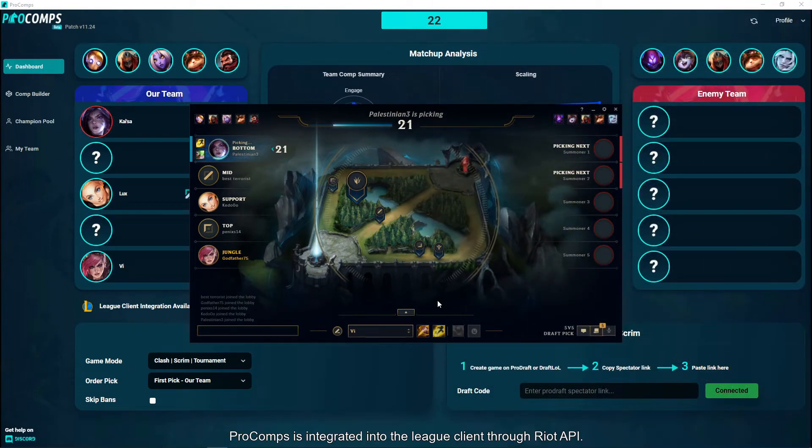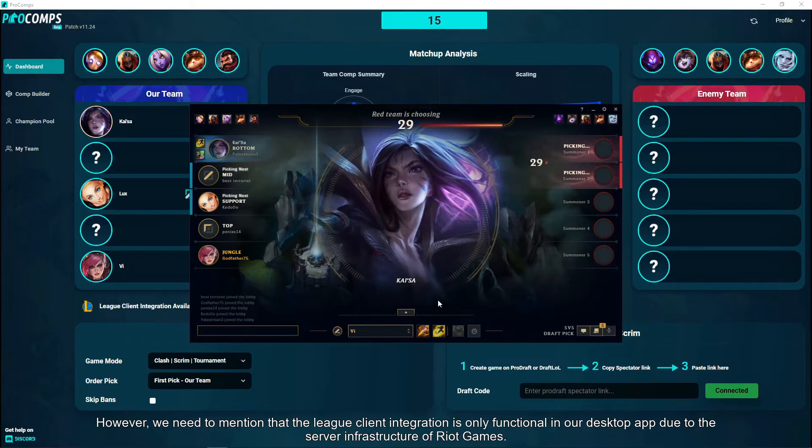Procoms is integrated into the League client through the Riot API. When you enter the champ select screen, the picks and bans will automatically show up on the Procoms dashboard.